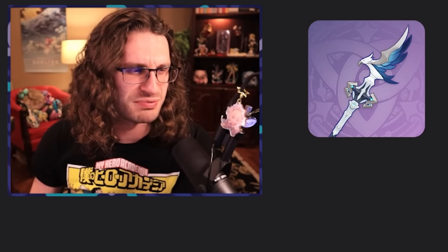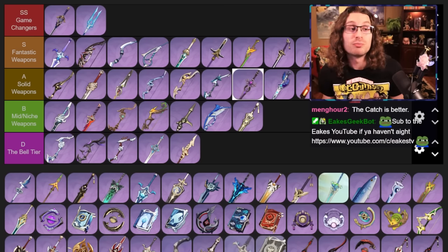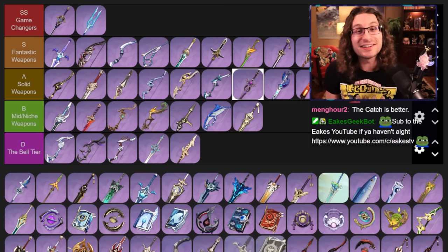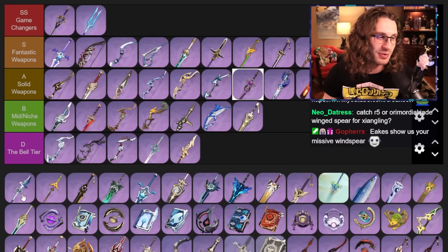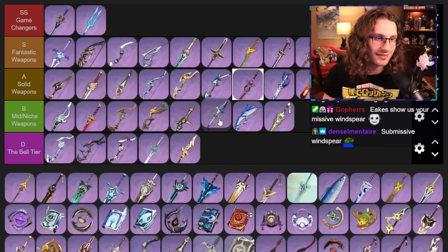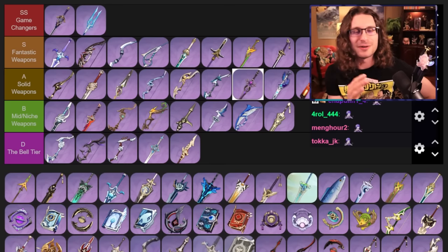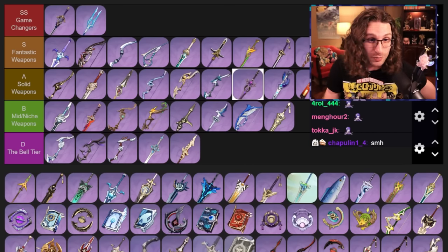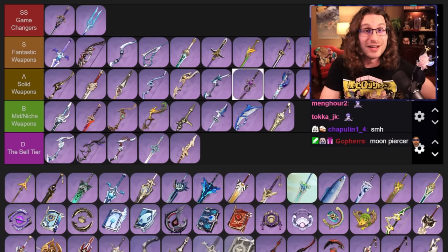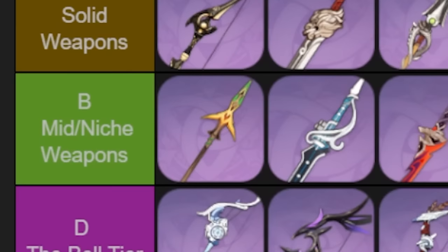Missive Wind Spear — on paper the stats and stuff are pretty good, but once again it's not enough to actually be useful. It's an event weapon, so don't cry. Moon Piercer — I'll keep this short. It's kind of useful but just doesn't do enough to stand up to some of these other pretty broken polearms. Chat agrees with me — I'm putting it top of mid.